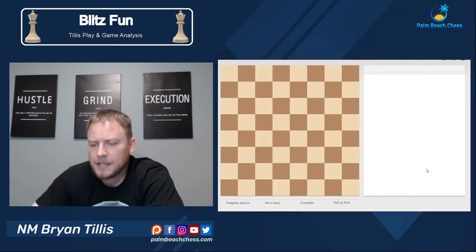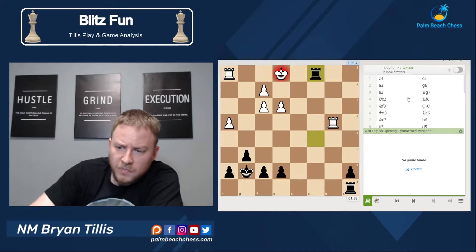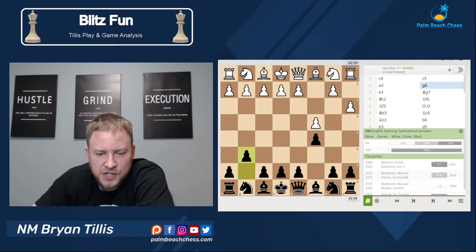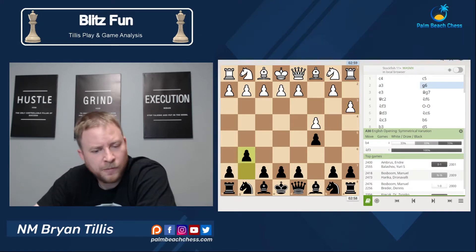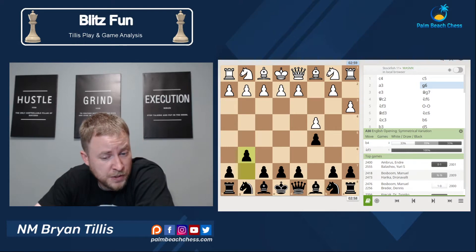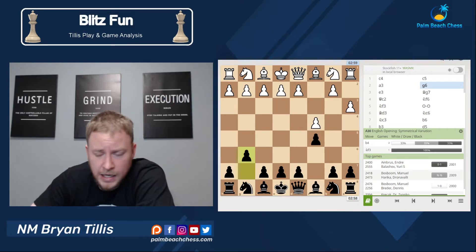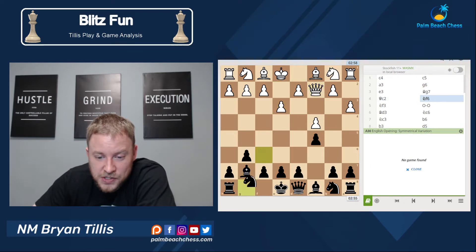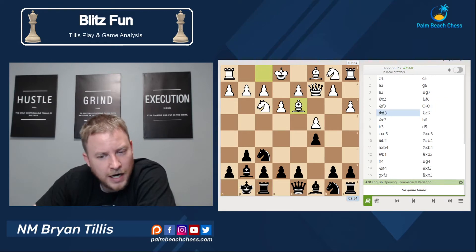Resigns. Okay, so another quick one. We have ourselves an English, and when I saw a3 it just confuses me because I'm like, does he want to play b4? So I'm gonna go g6, so if he goes b4 I can go bishop g7, give the rook on a1 a little tickle. And then as soon as he went e3 I'm like, okay, he's just a 'I want to go for a hedgehog' type of guy.